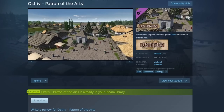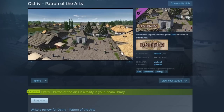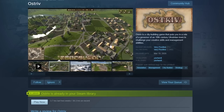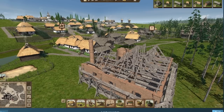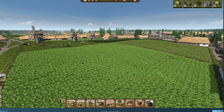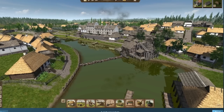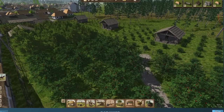The new DLC came out March 25th — the Patron of the Arts Monument, available for $10. Reviews are positive, with people happy to support the dev this way rather than having the base price raised. Everything else in the update is free. Ostriv is a beautiful game that's gotten even more beautiful. Check the community hub on Steam for complete patch notes. Smash that like button past 1,000 if you want a full playthrough — see you next time.